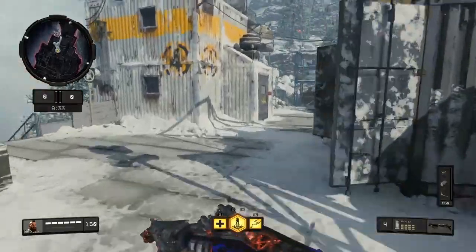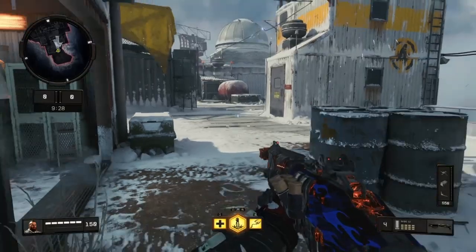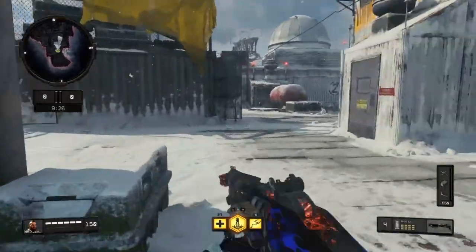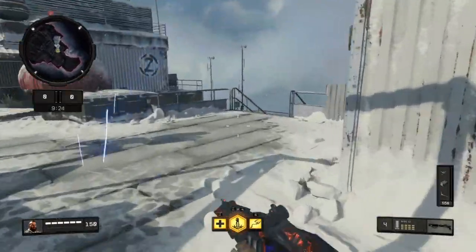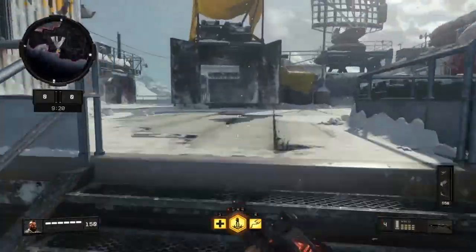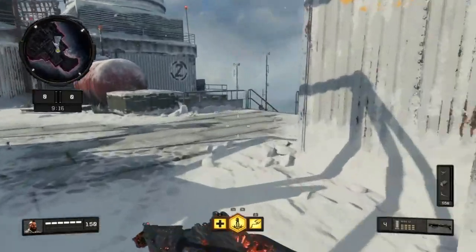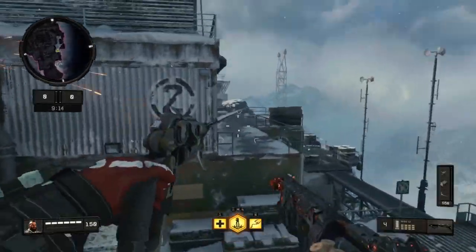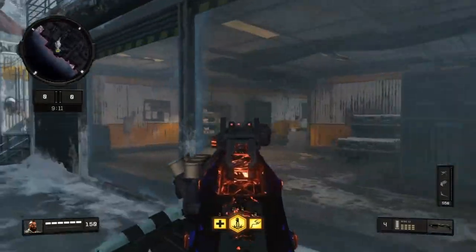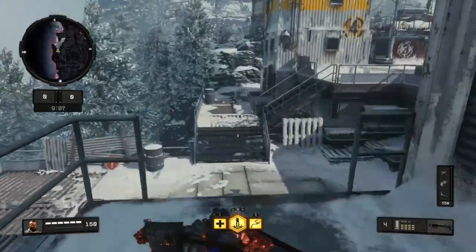Alright guys, Summit — my favorite map for the Mog God class with the grapple hook. One place I love to grapple: I love to come around here, jump off so I get an angle. In-game I rarely ever mess it up. You can grapple up onto this and you'll have all these people in your sights wherever you think they are. I love to do that.